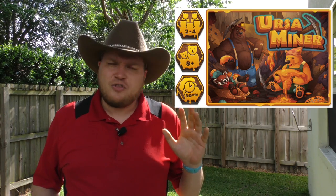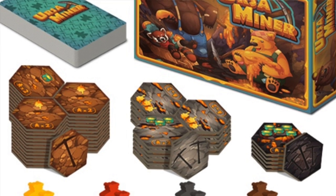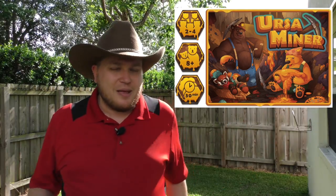Ursa Miner. I wanted to feature this one because I love the name — Ursa Miner — and it's about bears mining honey. But it also looks good. The graphic design and art are really good, and it's kind of nice to see these kinds of games after looking at all the miniature games. It's a tile-laying game with hexagon tiles where you're placing bears out. It looks kind of like a Carcassonne-style thing. I have high hopes for it, but I'm really just going off the name and a bit of gameplay. I hope it's good.